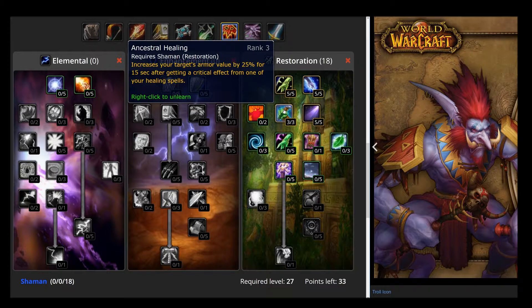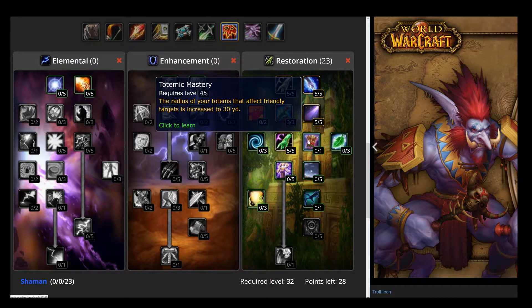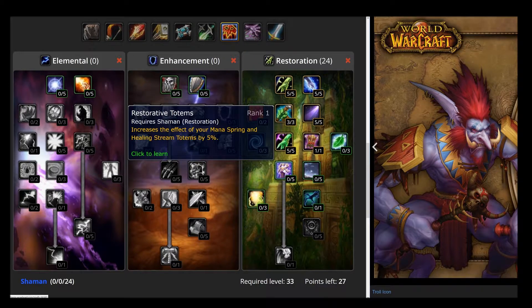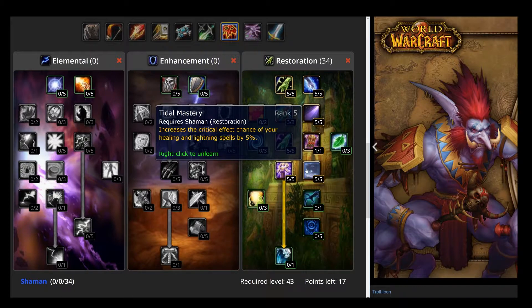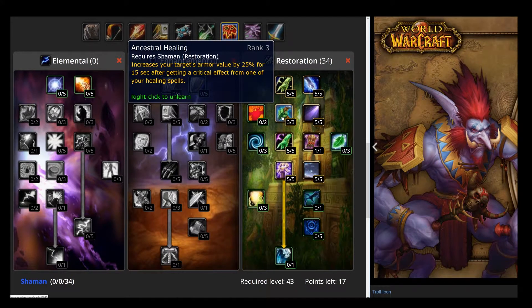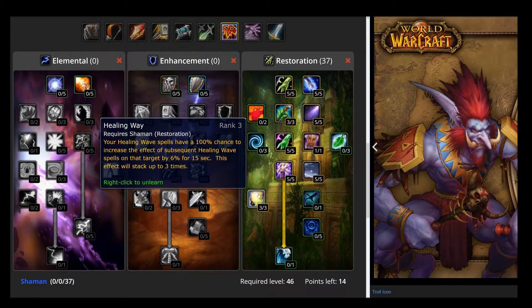You want to put 3 points in Ancestral Healing which increases your target's armor value by 25% if you crit on them when you're healing, which is great for tanks. You're going to put 5 points in Chance to Avoid Interruption. You'll put 1 point in Totemic Mastery which increases the range with which your totems will affect your friendly targets. You'll put 5 points in the Mana Spring and Healing Stream totem benefit. You'll put 5 points in Tidal Mastery which increases crit effect chance by 5% for your healing spells, which is awesome to try to proc Ancestral Healing. You'll also put 3 points in Healing Way — 100% proc to increase the effect of your Healing Wave on that target by 6%, which stacks up to 3 times, so 18%. That's pretty amazing when you're into healing.